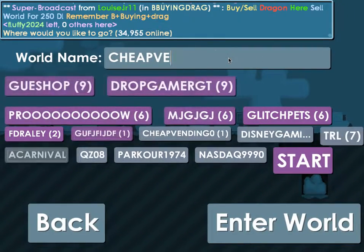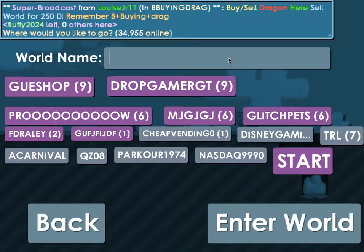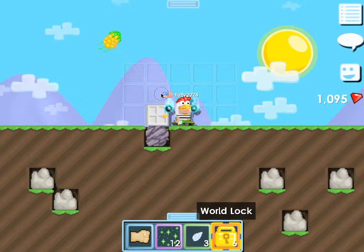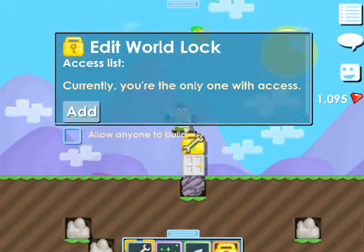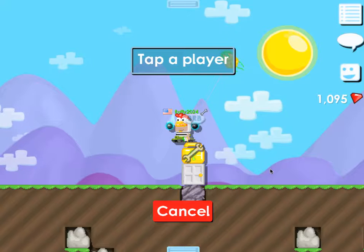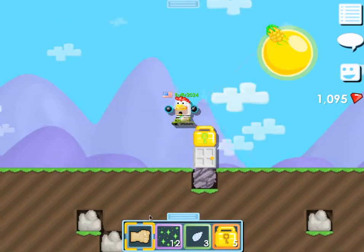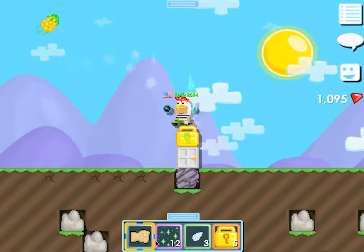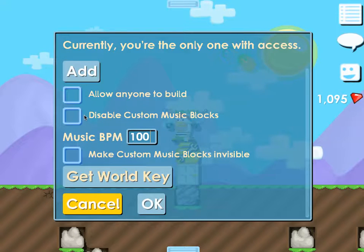If you see anything inappropriate, just tell me in the comments and I'll edit out that part of the video. So basically, you just put a world lock down, and then if you press the wrench on it, currently I'm the only one with access, but you can add people — if they're on, you can just tap them to add them. You can allow anyone to build, which doesn't mean they can destroy the world lock, but it means they can destroy dirt and whatever you built. So you don't want to do that unless you want it to be a public world.